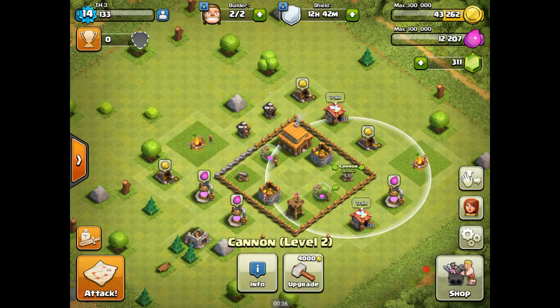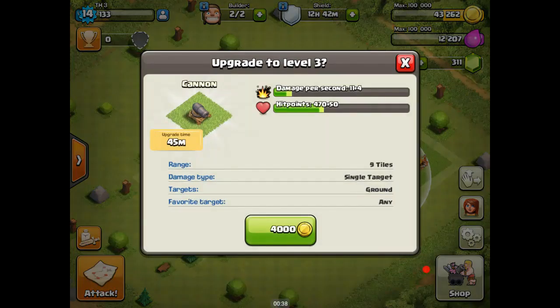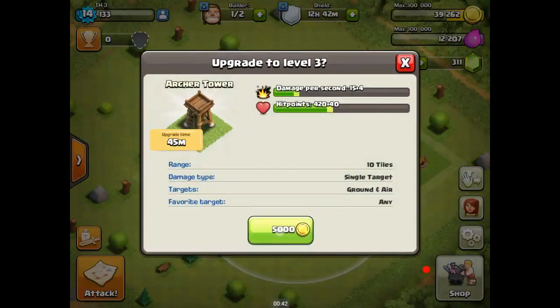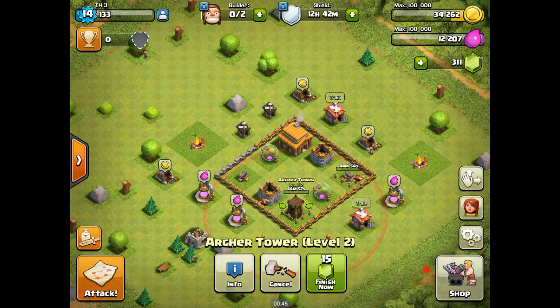We're going to upgrade the cannon — 45 minutes — and upgrade the archer tower — 45 minutes as well. And we're seeing we need gold.